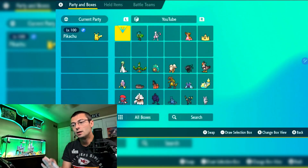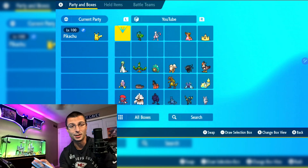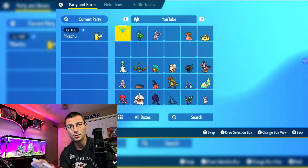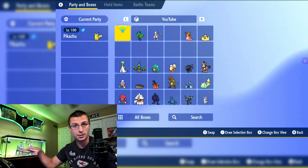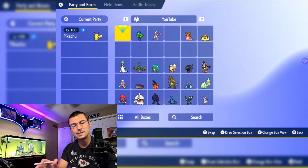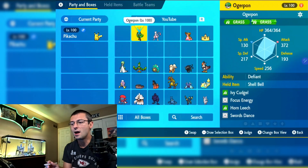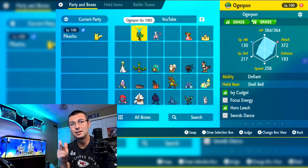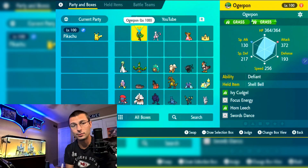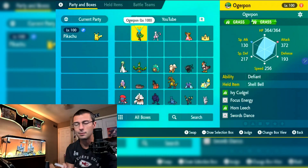Let's look at build recommendations. I'm going to showcase Ogrepon, which works absolutely amazingly. There are two ways to play it — with Ivy Cudgel or with Horn Leech — both work phenomenally well. I think Horn Leech is slightly better, but both are great options.